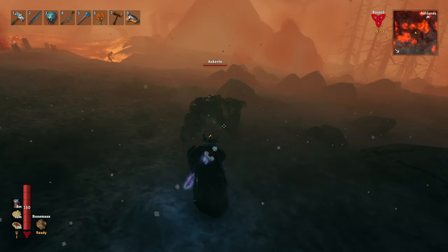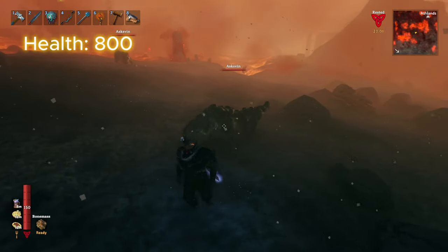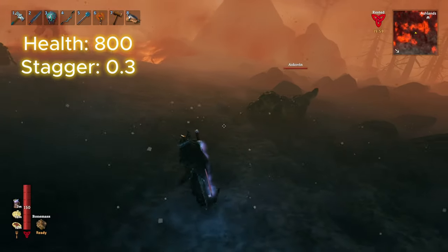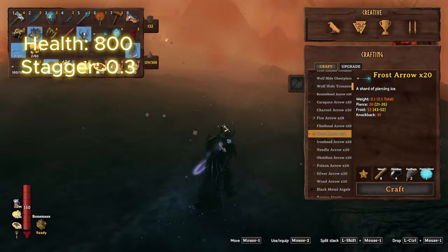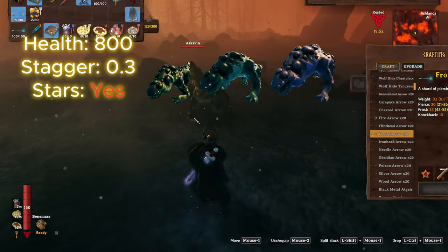This creature weighs in at 800 health and has a stagger limit of 0.3 — the exact same stats as a Fueling Berserker. The stagger limit means it won't be too hard to stagger, unlike some of the other enemies you might encounter, however it can be starred, so I'd still watch out.